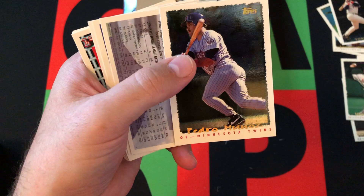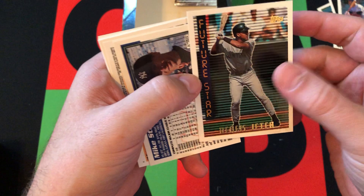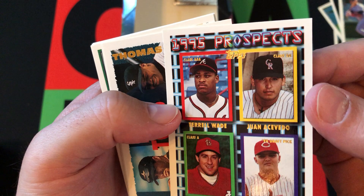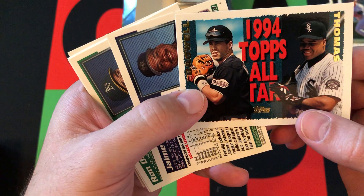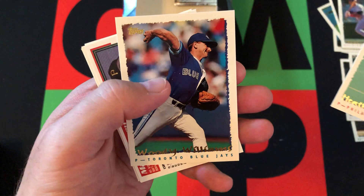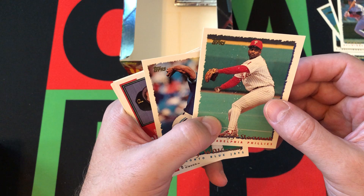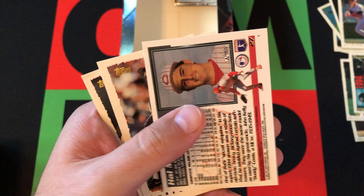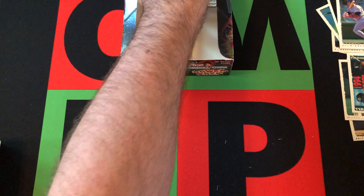We got Alex Cole, a Pedro Munez Cyberstat card, and a nice Derek Jeter Future Star card — that's the second one we've gotten in this box. Mike Stanley, Carlos Reyes, Prospects — Juan Acevedo I've heard of but not the others. Frank Thomas and Jeff Bagwell All-Star card — a couple of Hall of Famers. Jamie Navarro, Ron Darling, Heath Slocumb — I remember him as a Red Sox. We traded him at the deadline in 97 for Derek Lowe and Jason Varitek. Woody Williams, Mark Dewey, Hal Morris, John Franco, Andy Van Slyke. Next up.